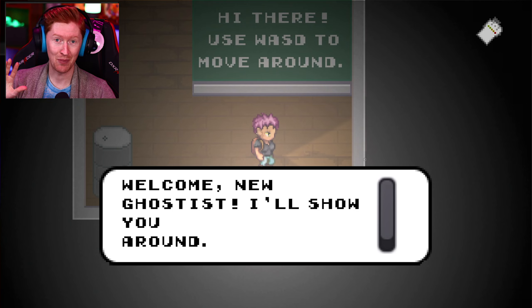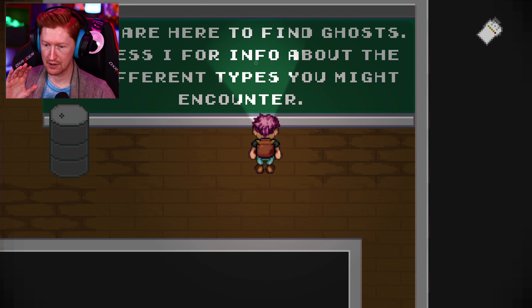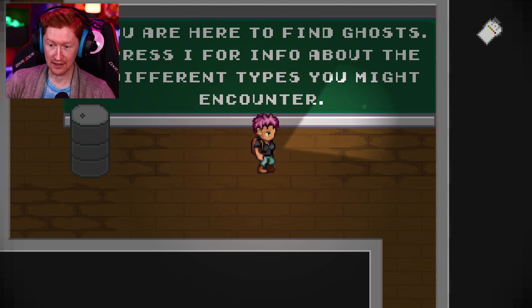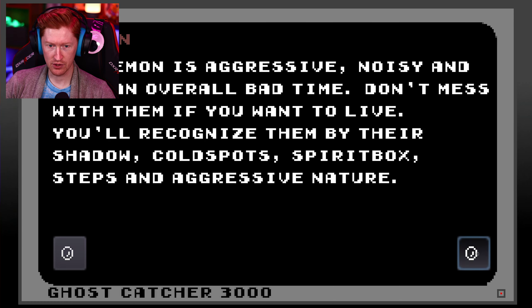Hey everybody, I got a new game. It's called Ghostist. It came out today — $5. It's a pixel horror game. I literally just booted it up and they don't give you a main menu; they just slap you right in here. Pixel horror games are so rare that I had to give it a try. Every review I saw for this game mentioned Phasmophobia, because apparently you're supposed to track down and identify types of ghosts, but it's a little pixel environment.